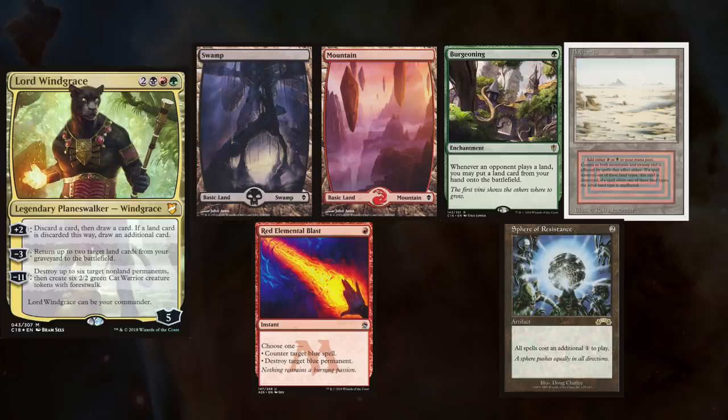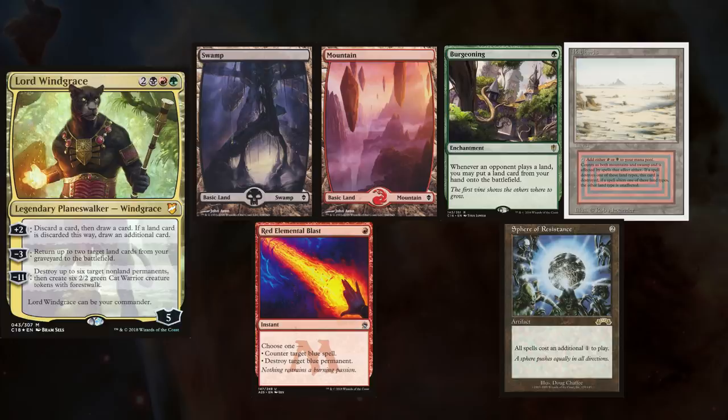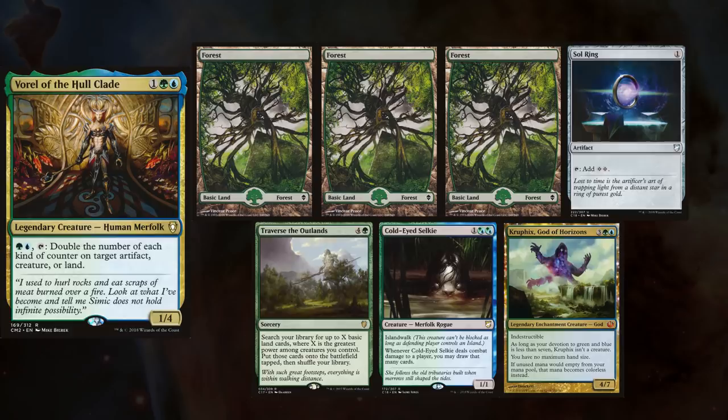Rhyne keeps a Swamp, a Mountain, Burgeoning, Badlands, Red Elemental Blast, and Sphere of Resistance. Lastly, Jon's friend Steve is new to the channel and he's playing Voril, keeping three Forests, Sol Ring, Traverse the Outlands, Cold-Eyed Selkie, and Kruphix's God of Horizons.